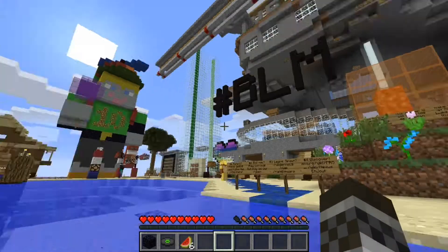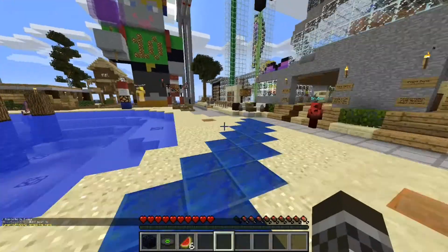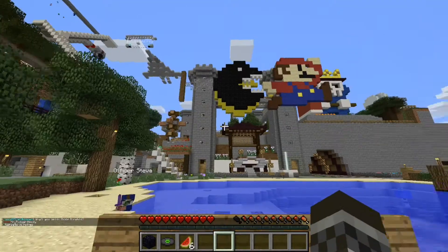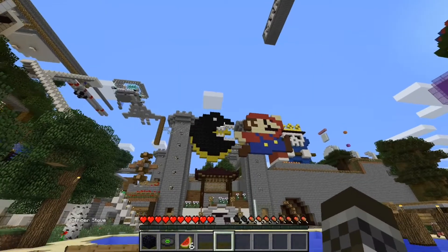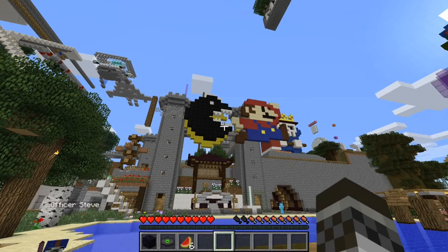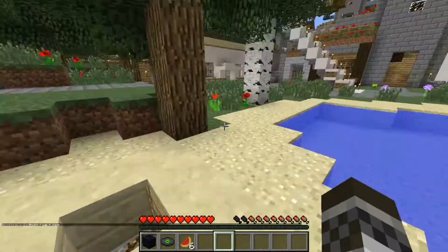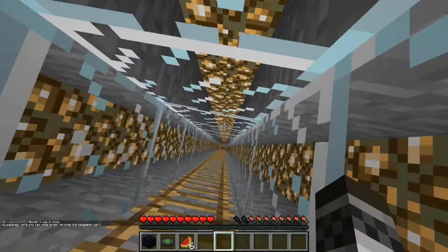That is interesting, but this is it. For some reason, it's incredibly laggy for me. But you can see tons of art floating in the sky — there's Pac-Man, and Mario. We've got a castle over here as well. I believe this is all old Minecraft. And we've just found a hole in the ground, so I'm really wondering what's down here.